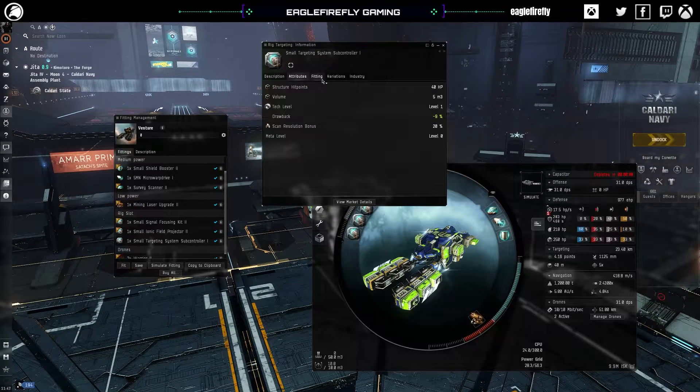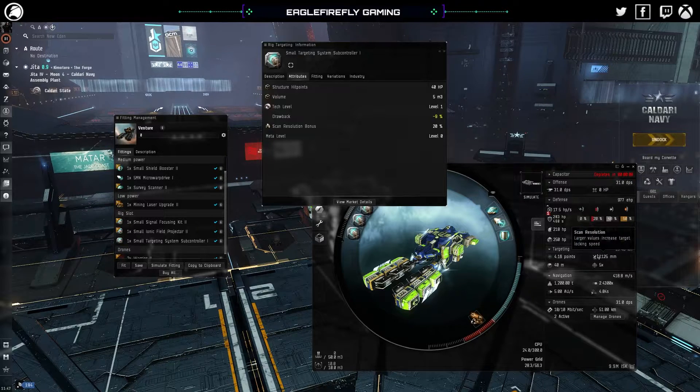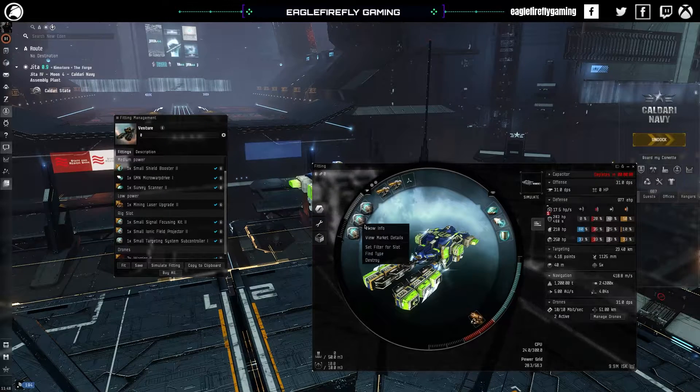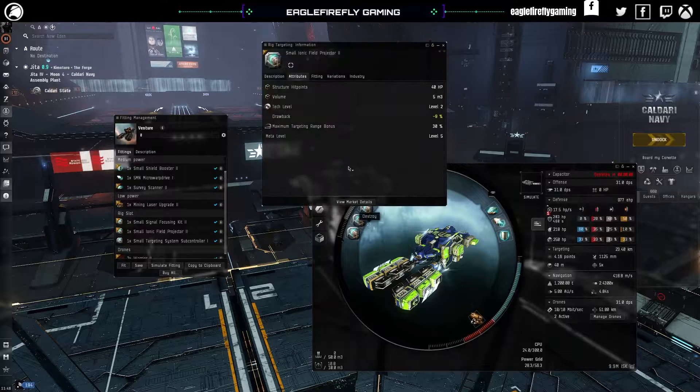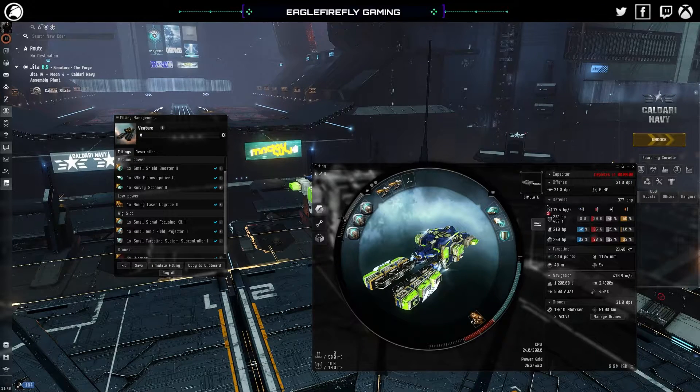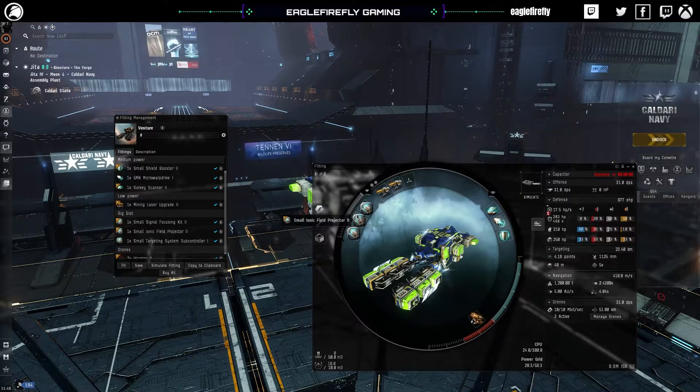The venture doesn't have very good range — it has 12 kilometres and an awful lock range. We fit a scan resolution bonus module so we can lock things quicker. Scan resolution: a larger value increases your locking speed, so the smaller your scan resolution, the faster you lock things. The ionic field projector gives you a maximum target range bonus because the venture has an awful lock range — this gives you an extra few kilometres. You can fit tank rigs, which we'll change when going into more dangerous space, but for high sec there's no point.